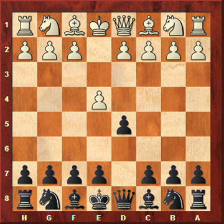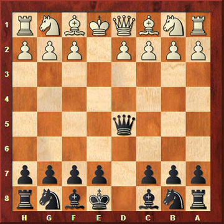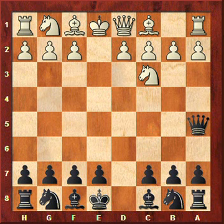Let's have a look at how this game continued. e takes d5, queen takes d5, knight to c3. Of course it wins the tempo on the queen, but black has a very active queen there on a5. Another option is to go back with the queen to d8 or to play queen to d6. That's also a move that is seen sometimes. But queen to a5 is the most popular line.